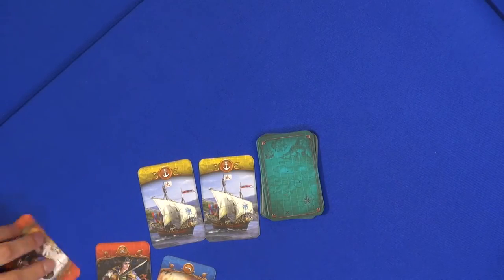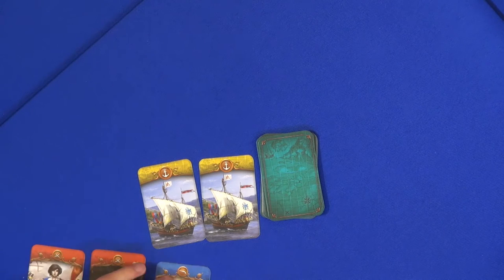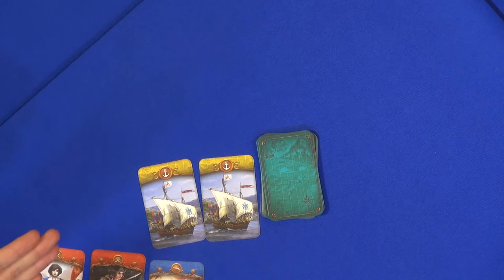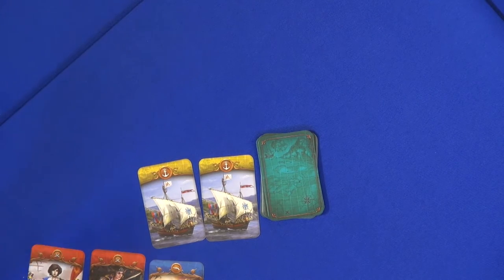So let's say I have two red cards and one blue card, and your cards are two green cards and one blue card. Then we can work together to raid the convoy, since we'd have two, two, and two. If we do this, we raid the convoy, and because there are two ships, we would get two loot cards.